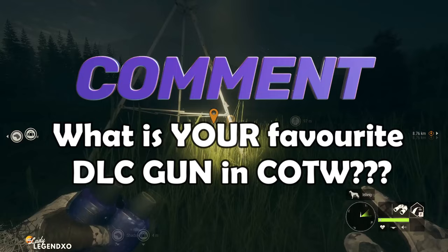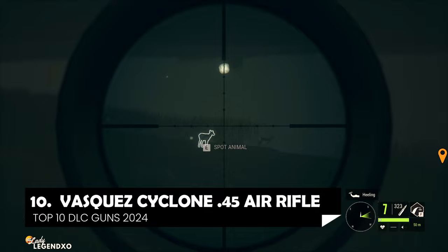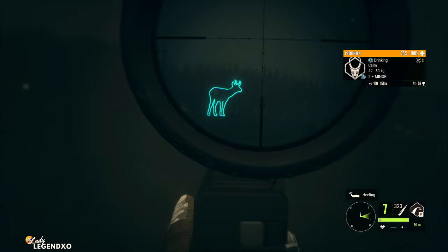Coming in at number 10 on our list of top 10 best DLC guns is the Vasquez Cyclone 45 air rifle. Now this is a bit of an underrated weapon. It doesn't get used as much as I think it probably should, because this is a pretty great weapon. It is the quietest rifle in the entire game.